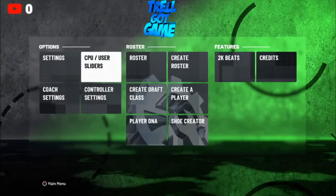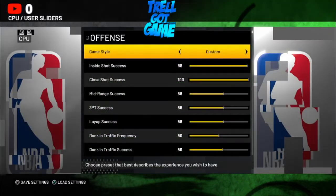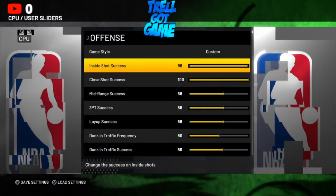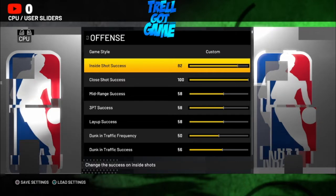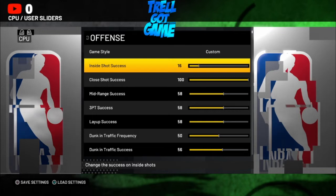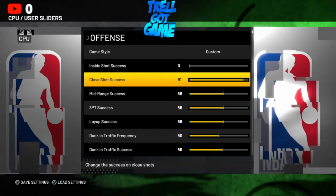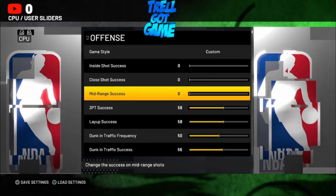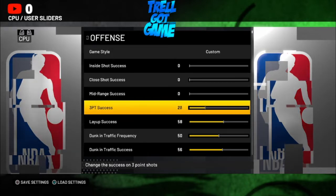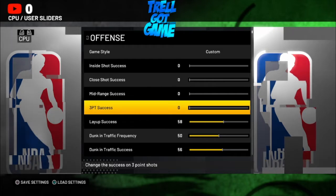What you want to do is go to CPU slash user sliders. As you can see it says CPU on the top left. What you want to do is take all of this down — boom, take all of this down, just take everything down. Honestly, all you really need to do is take down these four right here, that's the main thing.